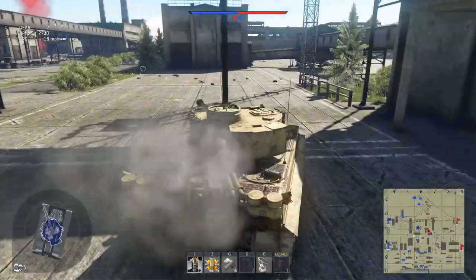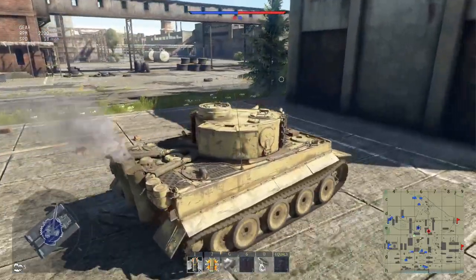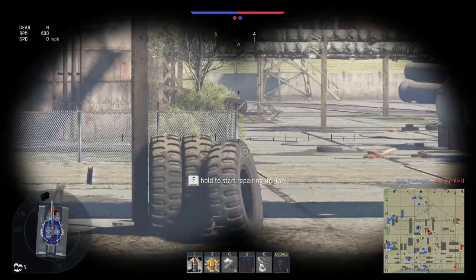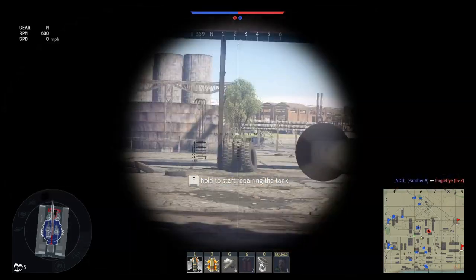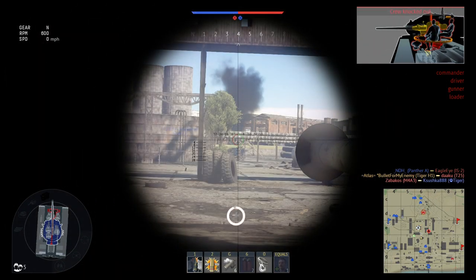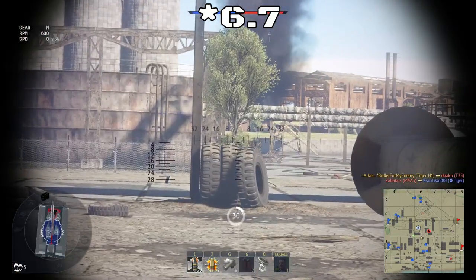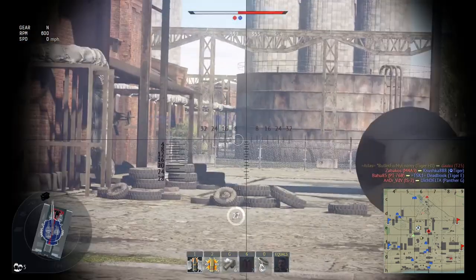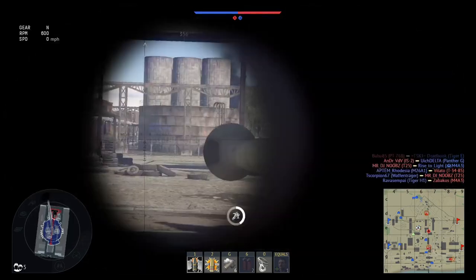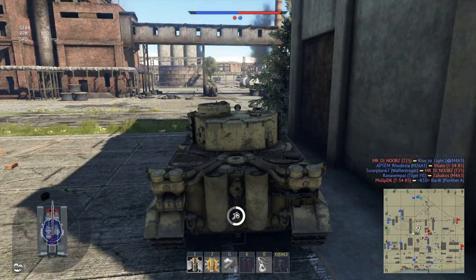I think the only thing that made the Tiger bad at 5.7 was the particularly strong, potent 6.7s — the Brits with their APDS, the American super heavies like the T29 and that kind of thing: T32, T34. And anything that had HEAT. But they were all 5.7 as well. Now that this is 5.3, the only thing that it sees with HEAT is the ASU-85, which is made out of tissue paper, and the PT-76, which is made out of wet tissue paper.